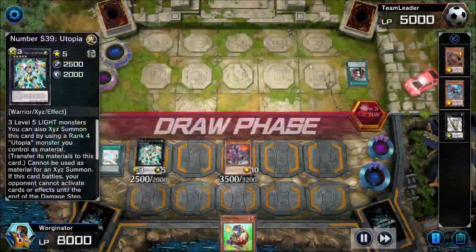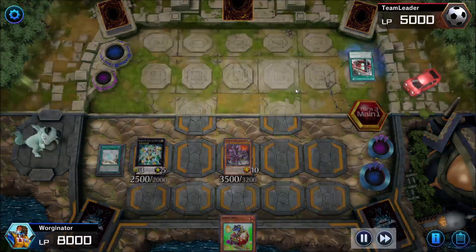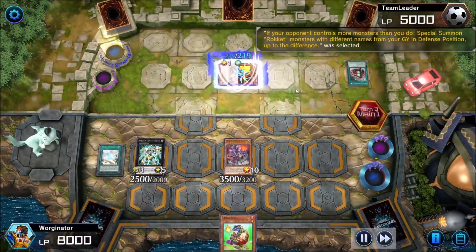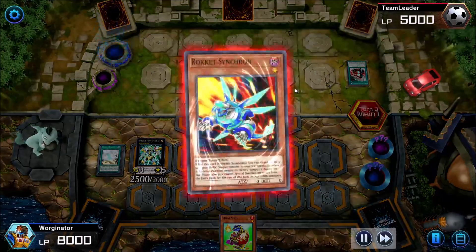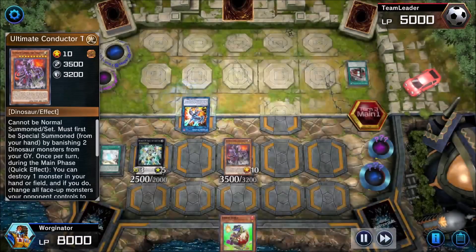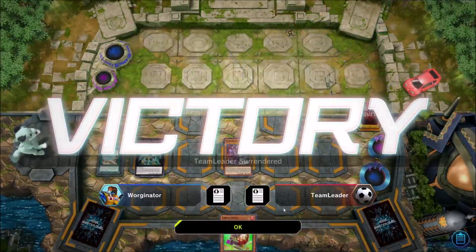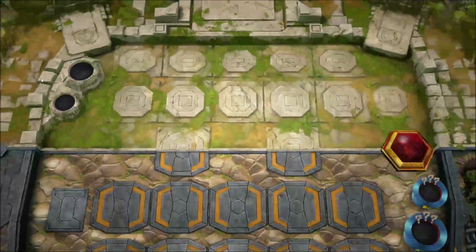We go into Ultimate Conductor Tyranno and the board is pretty much ours. We banished Giant Rex for it, Giant Rex comes back to the board but can't attack directly, so we get him down alongside Miscellaneousaurus to go into Utopia, then into Utopia the Lightning — great for stopping battles and boosting attack. We're only doing half damage due to Pot of Prosperity, but we've removed their entire board. They try some combos but realize they can't get anywhere against Ultimate Conductor Tyranno.